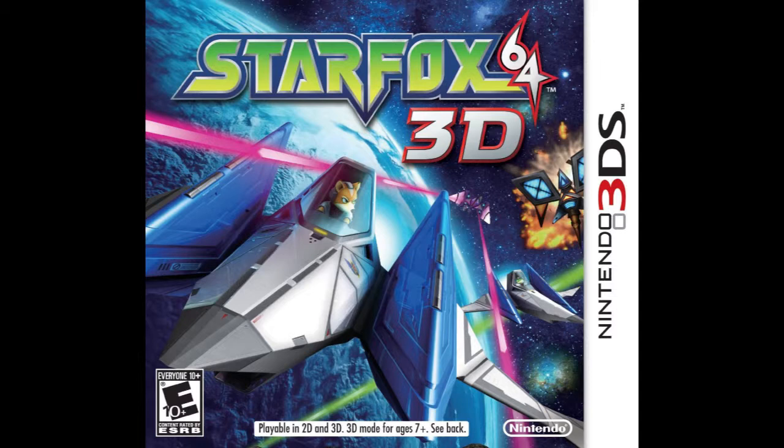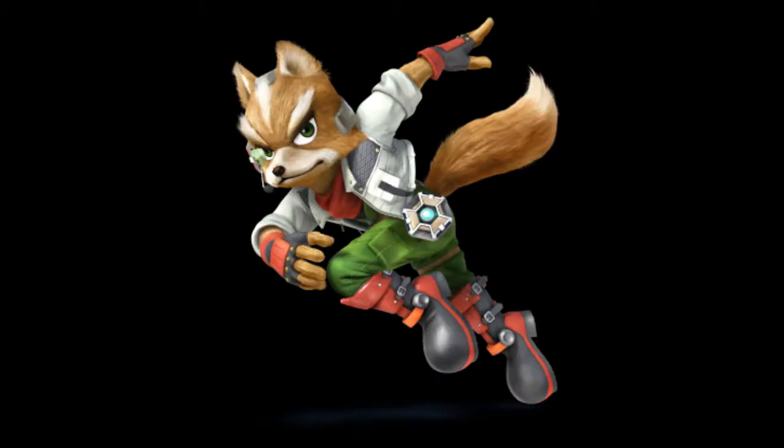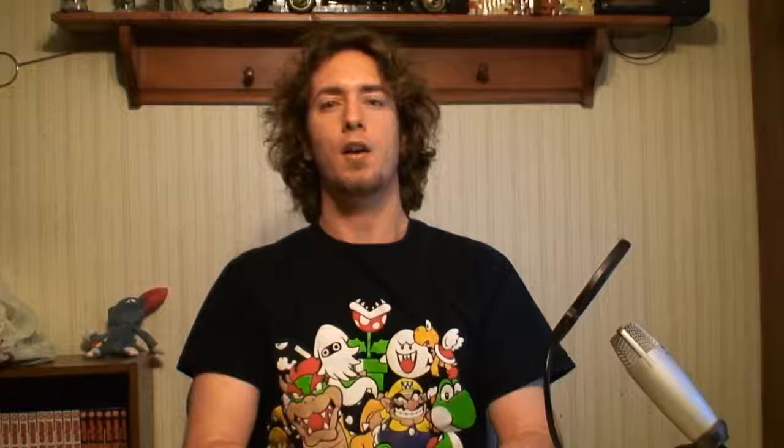In 2011, Nintendo remade Star Fox 64 for the 3DS, and as expected they used the Fox model from Star Fox 64 and polished it — nothing different in design, though there appears to be a handgun instead of a blaster. And finally, the latest game Fox appears in, Super Smash Bros. for 3DS and Wii U. They kept the same version as Brawl's Fox but with a big visual upgrade, at least in the Wii U version. The design is the same, and his head looks a little less like an acorn.